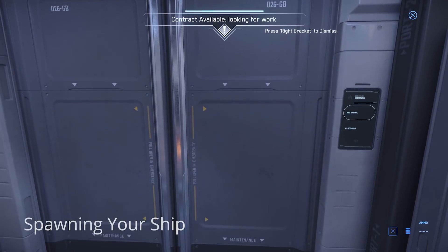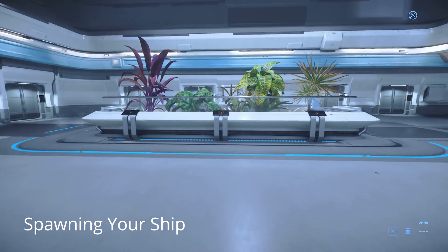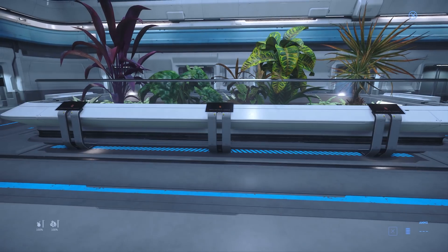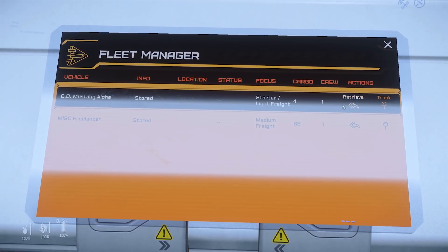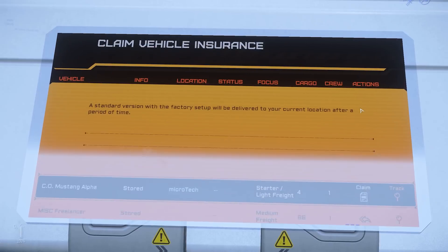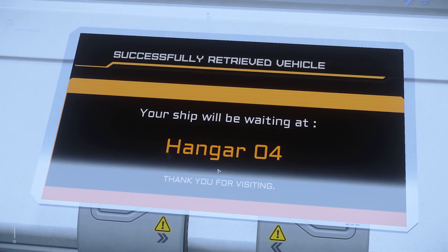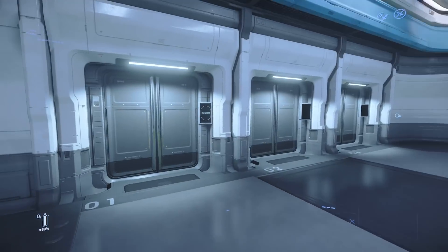When you are at the spaceport you are looking for an ASOP terminal — these are terminals on little stands from which you can spawn your ship. Hold F and left click on the screen, select the ship that you want, and click the spawn button. These terminals can also be used to reclaim your ship if you ever lose it or it's destroyed, or if you just want to move it to another area. There is a time associated with reclaiming your ship so you might have to wait a few minutes, or you can pay a small expedited fee to get it quicker. The screen will show what pad or hangar your ship is on when it spawns — if you forget, go back to the terminal and look.